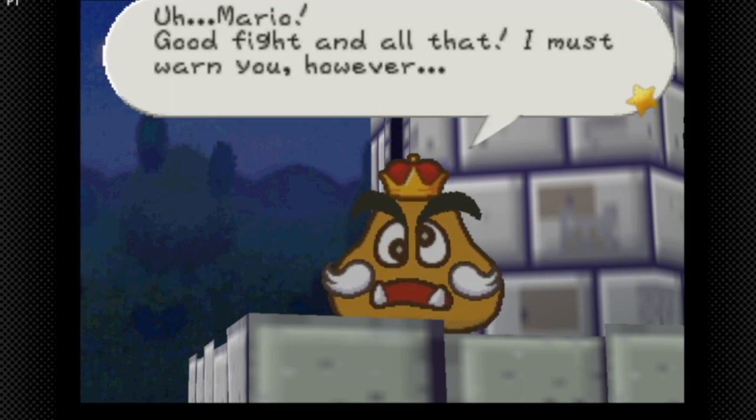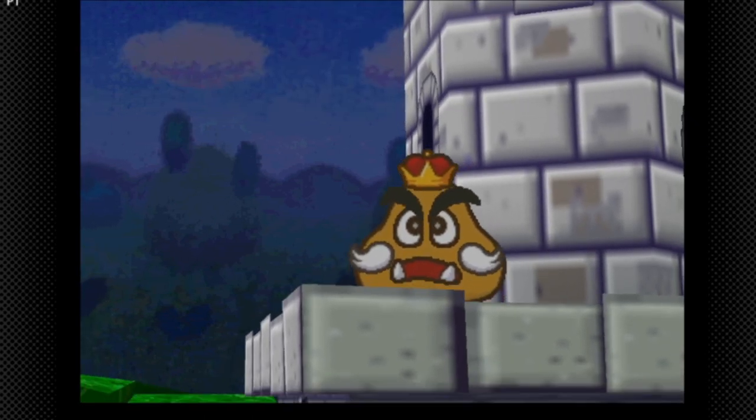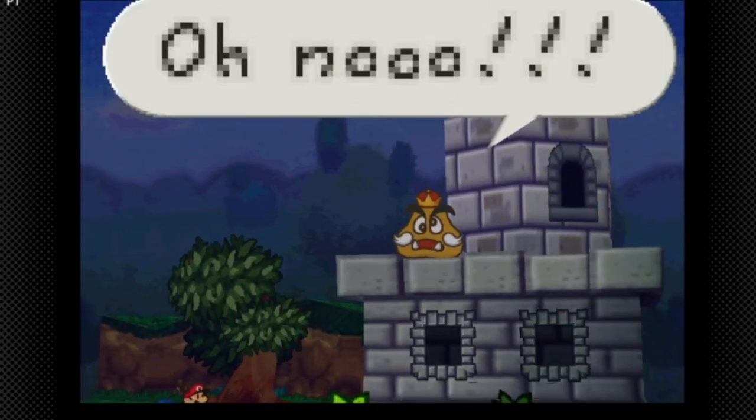'Mario, good fight and all that, but I must warn you — if you happen to find a strange twist in my head you should definitely not press it. It's dangerous. Understand? What? You already pressed it? Oh no!' And the bridge appears!